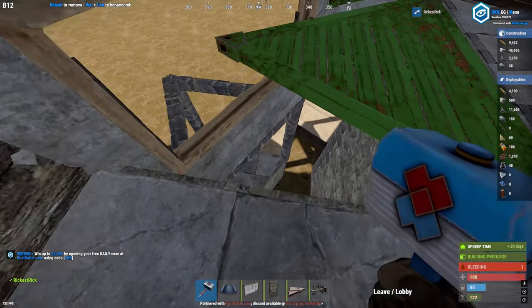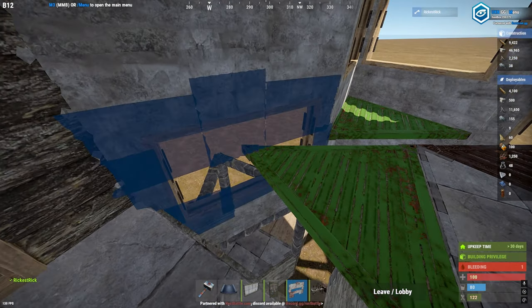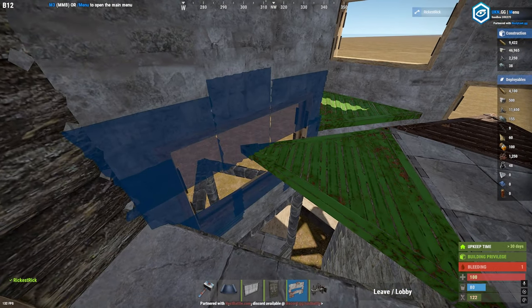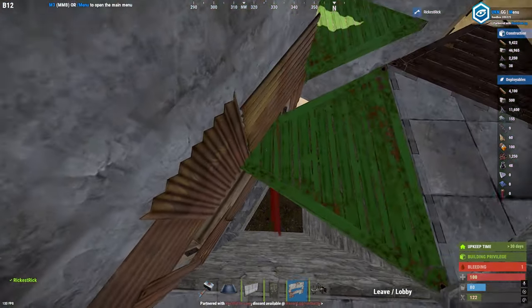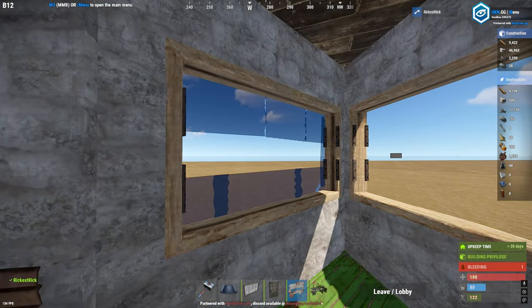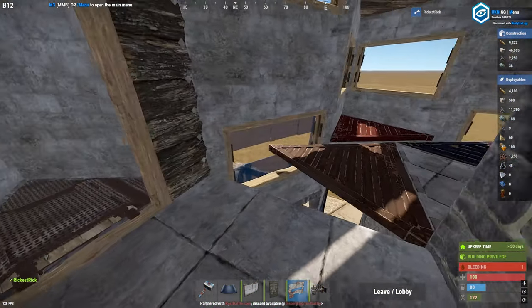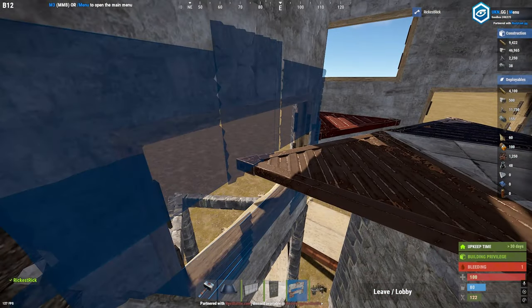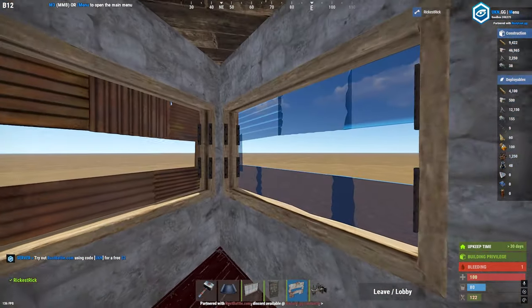We need to place some embrasures especially in these gaps, because you can easily fall through or other people can easily ladder through. So we place them on the inside of the windows — and now you see I don't fall through nor get stuck. We place them on the outside, inside, another inside, and these on outsides.